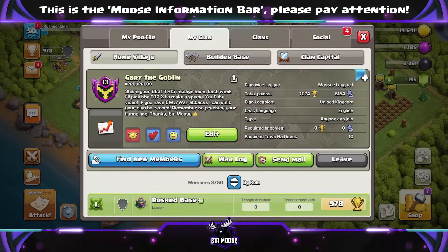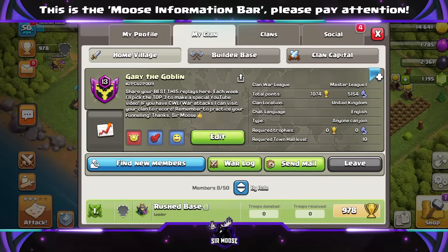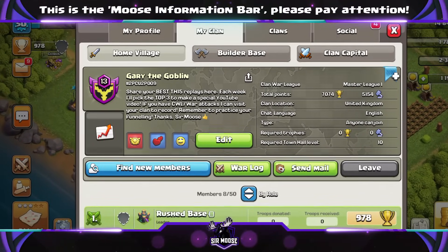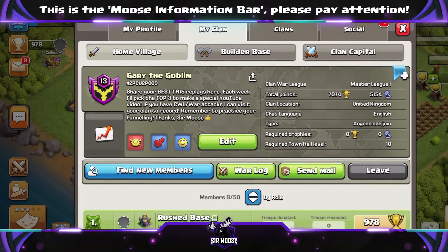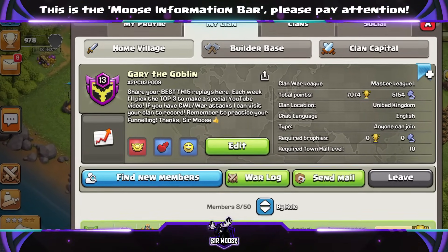Hi guys, welcome to the channel and to my top three Town Hall 15 attack strategy series. This is where I ask you to drop off your best Legend League attacks at Gary the Goblin Clan. It's open, and there's a link to the clan in the video description.